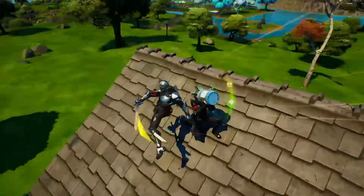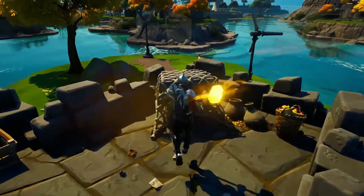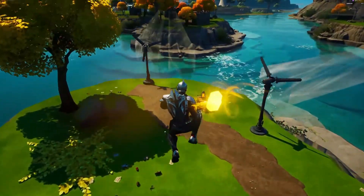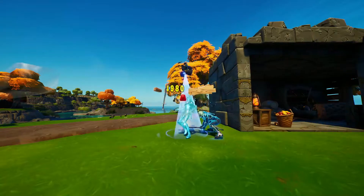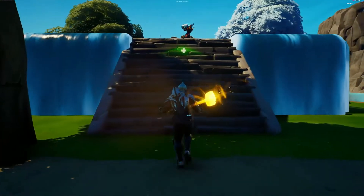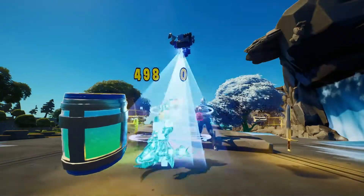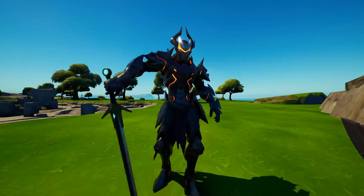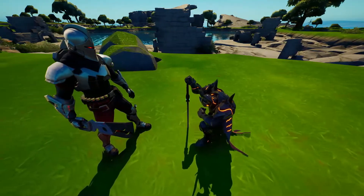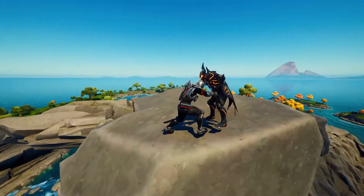Every update the storm will close in at a different area of the map. Because of Fortnite Creative's limits I can't make it different every game, so to counteract this, every update the storm will close in at a different spot and the mythic pads will also rotate around the map to different areas.